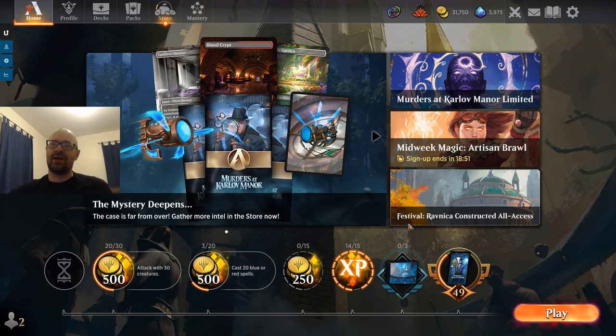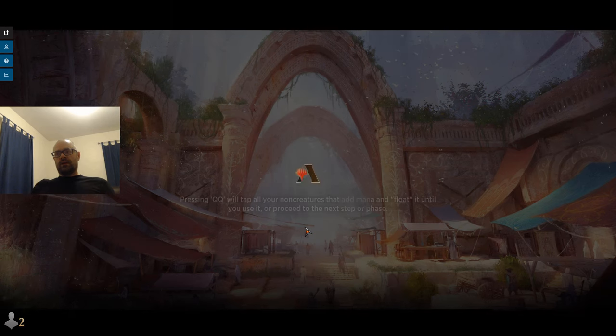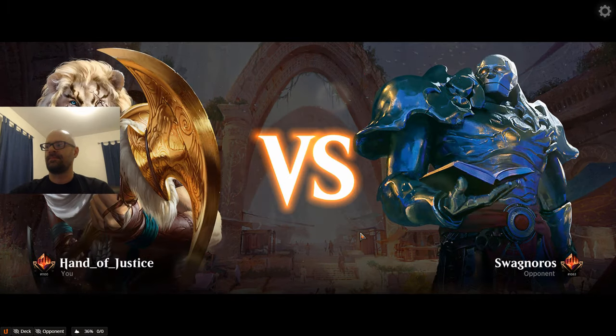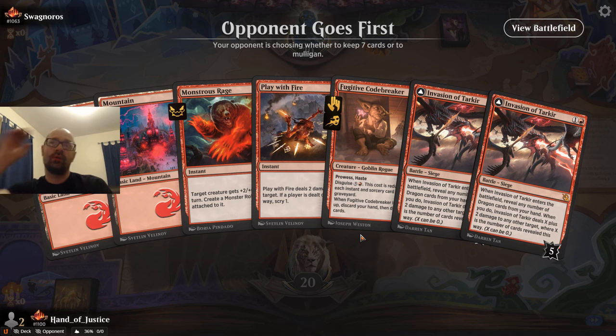In hindsight, it might have been better to sit back and try to block, but then we just get blown out by Monstrous Rage, so it's hard to know. Maybe it would have been better to hold the Play with Fire until their turn with the Scamp, so they commit something into it and we can just get them in response. That might have been better.